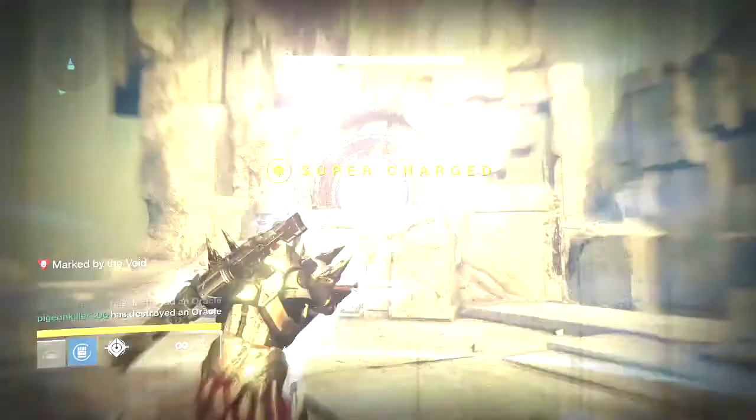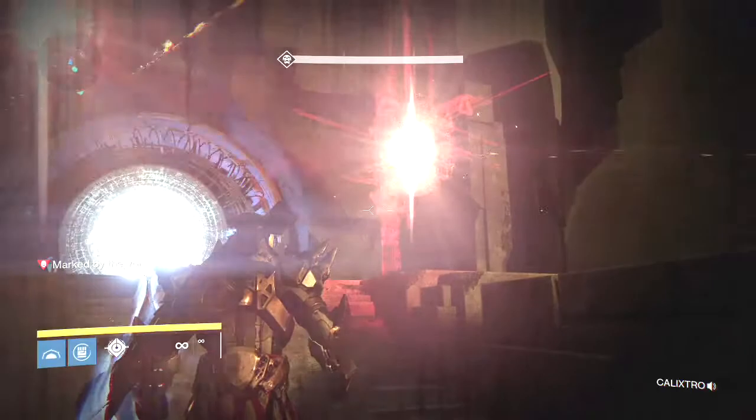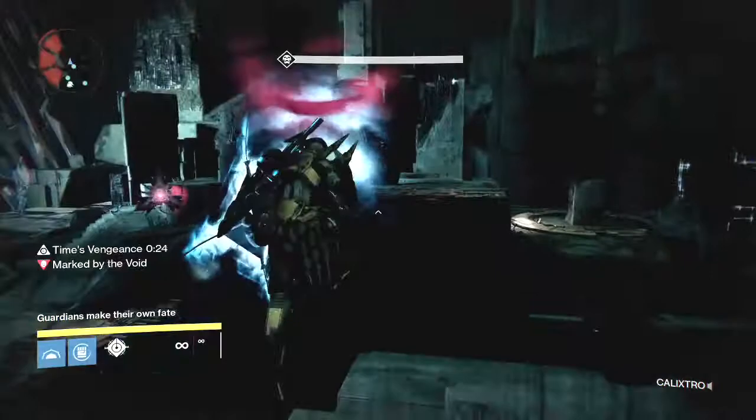They want to try and take the oracles down in sequence, working together as a team, because if one is left alive too long it will cause a wipe of the entire game and you'll have to restart. You want to make sure to tell your guys to stay together because if they're together, you can cleanse them both at once and that way no one gets lost in the void.